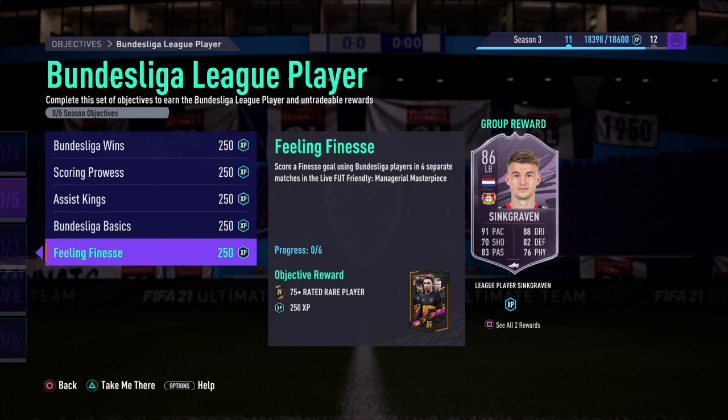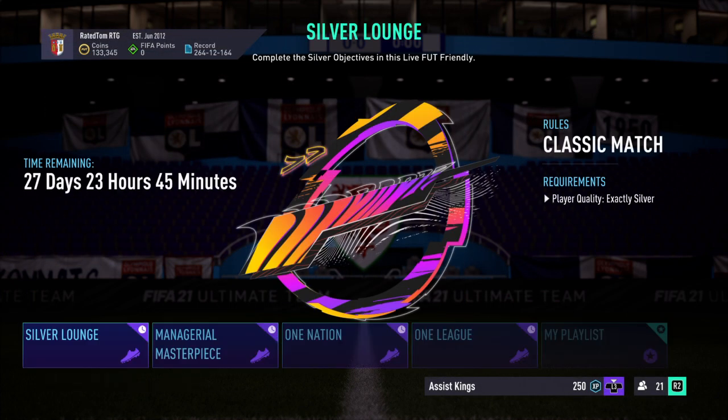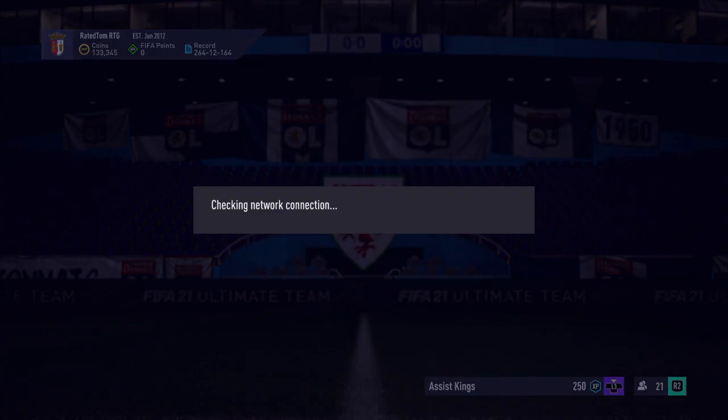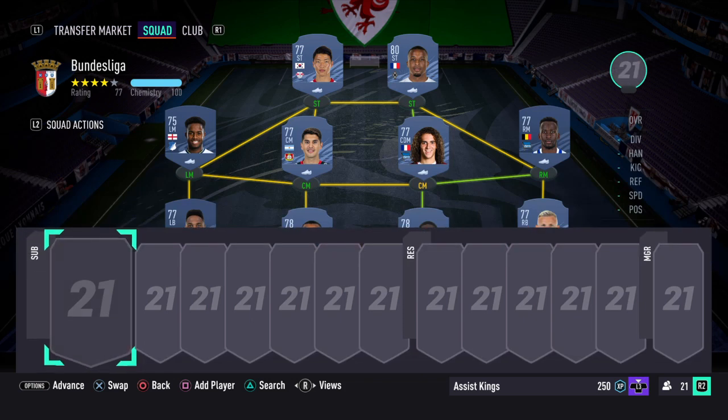Out of all of these, the crosses one is probably the toughest, but other than that you should be able to do them very simply. If you click 'Take Me There', you want to do it in the Managerial Masterpiece mode. The max you can have is an overall team rating of 77.